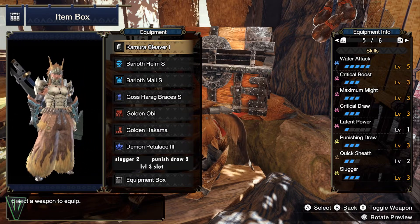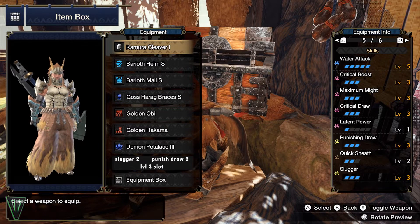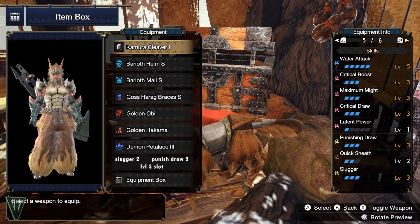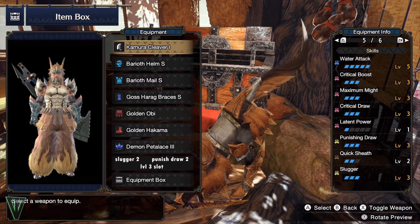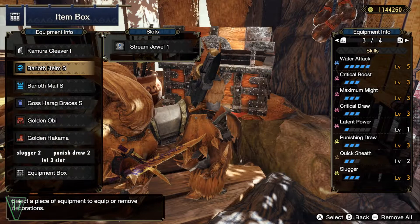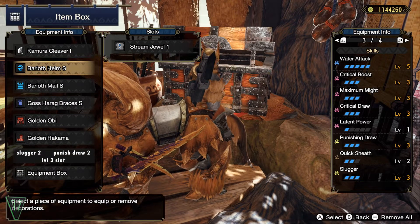Unfortunately, yet fortunately, we're limited with armor pieces right now that fit the bill for this set, which means you can pretty much use this set for greatsword or longsword, as it'll fit either. Keep in mind that crit draw has now changed to be 40% affinity, not 100% like every past Monster Hunter. Because of that, we need to compensate with some other skills, but I think it works pretty well.